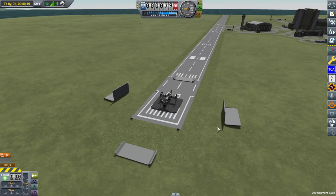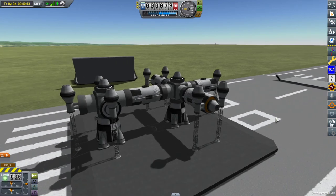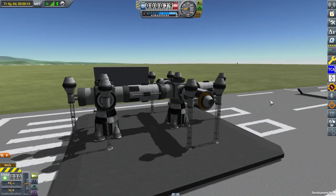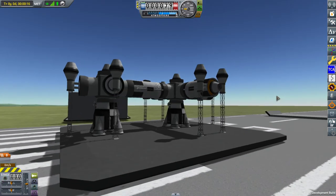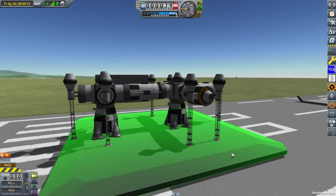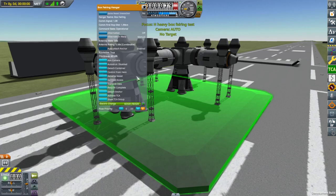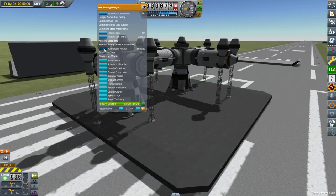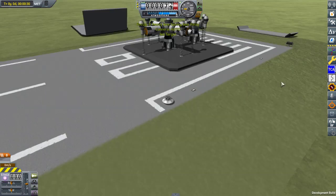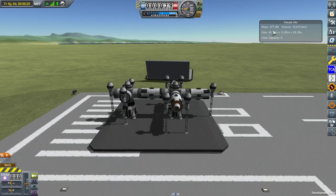Now you can launch even this kind of contraption from the box fairing and it will sit quite well on the base if you desire. The base has the anchor enabled so it won't move. The payload weighs about 500 tons.